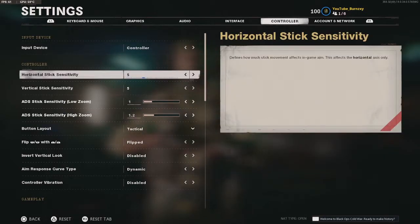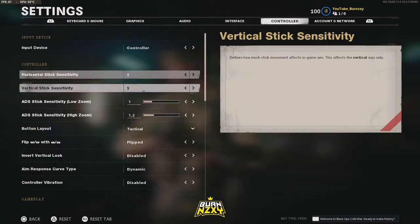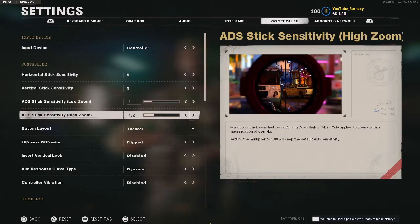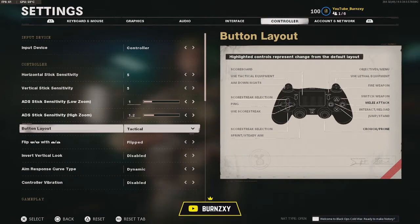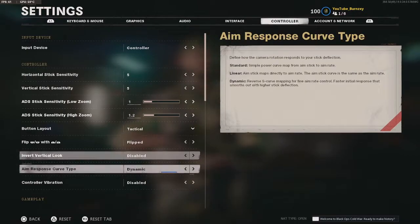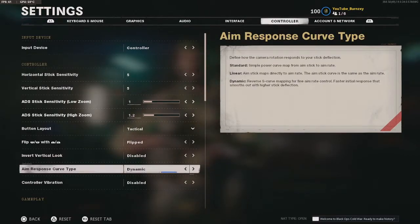So for my horizontal stick sensitivity I run a 5, vertical 5, ADS stick sensitivity low zoom is a 1, ADS stick sensitivity high zoom is a 1.2. My button layout is tactical, I play flipped. Your aim response curve, you're going to want to change this from standard to dynamic — it does help with your aim a lot.